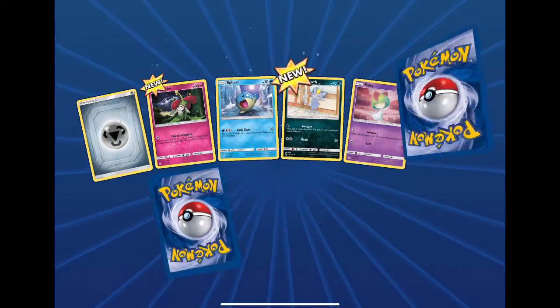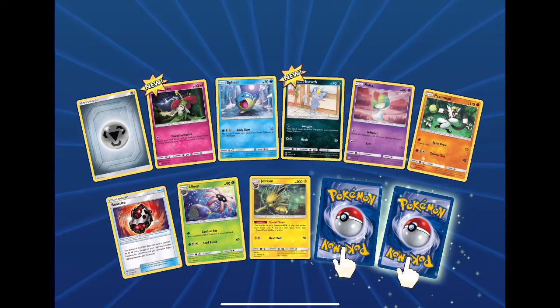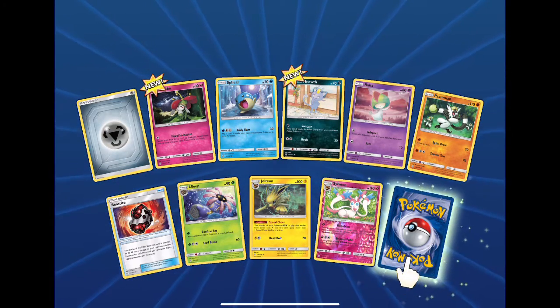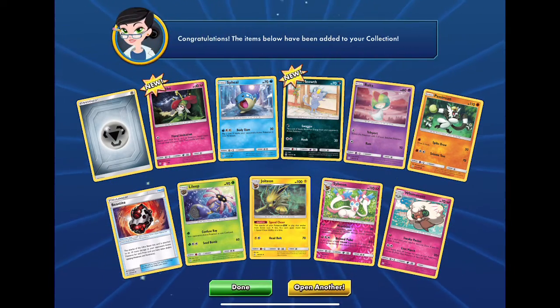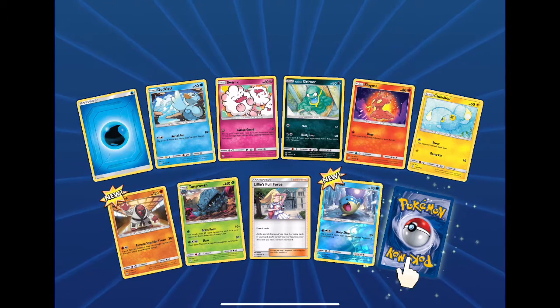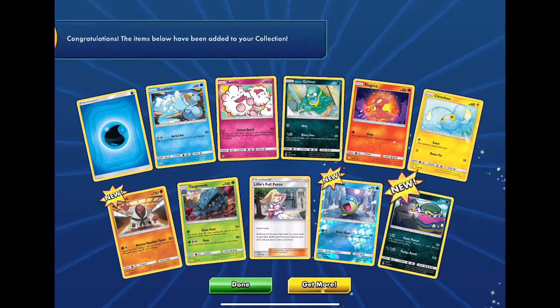We're down to two Cosmic Eclipse. Metal energy — can we pull something? Will we get a character card? It's Sylveon reverse rare — I'll take that. We actually have one of those pair of things, and Whimsicott. Double fairy — rip. Final pack: Squid Water energy.